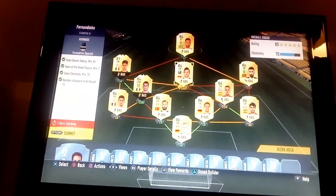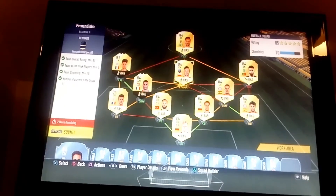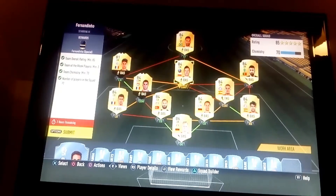Welcome back to another video by ChenMan99. As promised, I said I was going to do this Fernandinho SBC, and here it is completed, just by the scruff of the neck at 70 chemistry. This guy, Kartraouek, is the key to getting this. You need to get him at CM — that's the only position change, because everything else is fine.